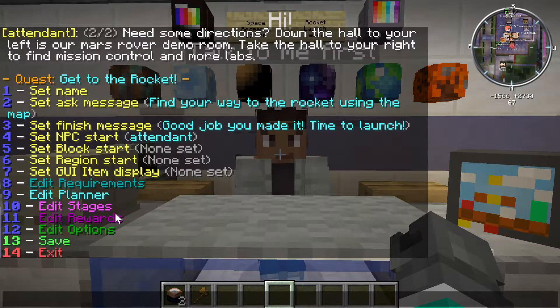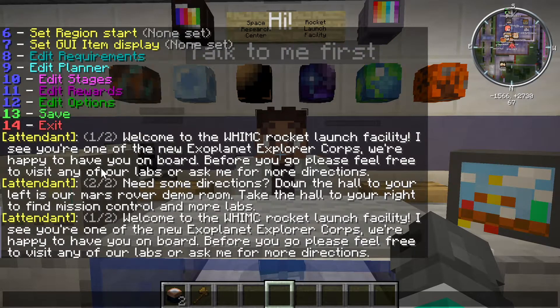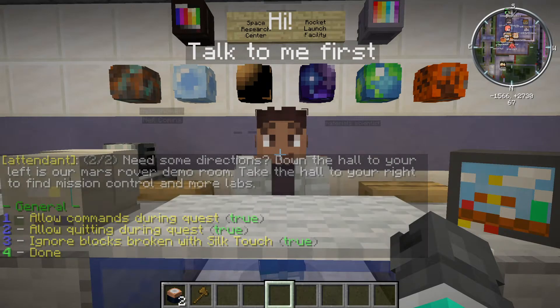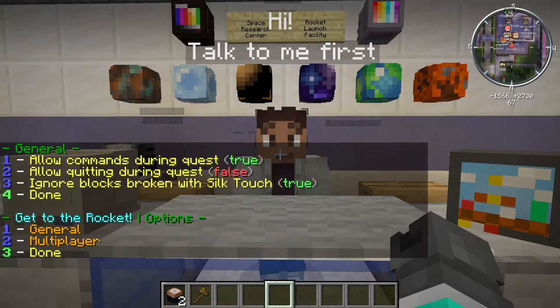There are a few other things going on here. We can edit stages — this is how you make a quest with multiple components. Every quest automatically has a first stage. Setting rewards is where we might use permission levels; you might get a higher permission level or receive an item. If I do option 12, we have options — like allowing people to do different things during the quest. The main option we might adjust is if they're allowed to quit the quest. I'm actually going to say no — option 2 — we don't want them to be able to quit the quest. I'll set that to false. Now that I'm done, I say number 4 and that backs me out.